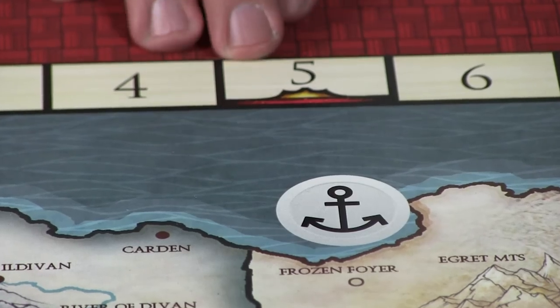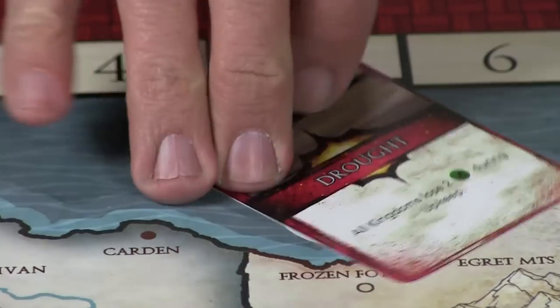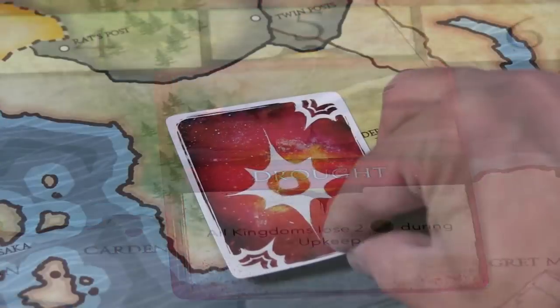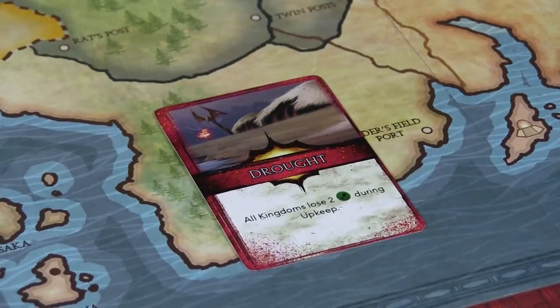During the World Event phase, every fifth season a World Event card is played. This can be a boon — such as getting extra food — or a drawback like a drought with less food. During the first four seasons there are no World Events in play, giving you a chance to get your feet underneath you.